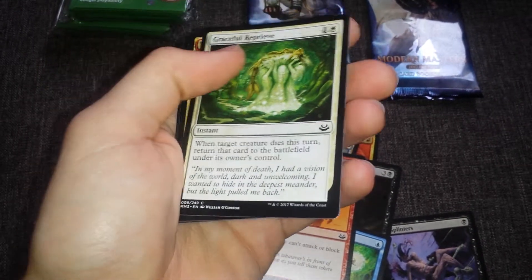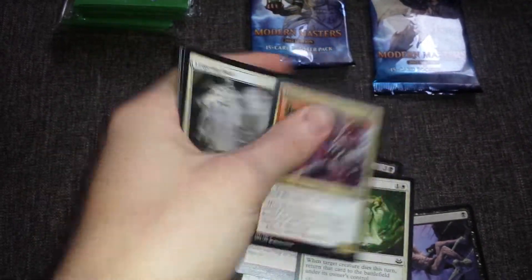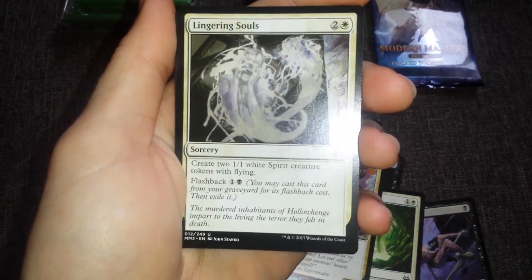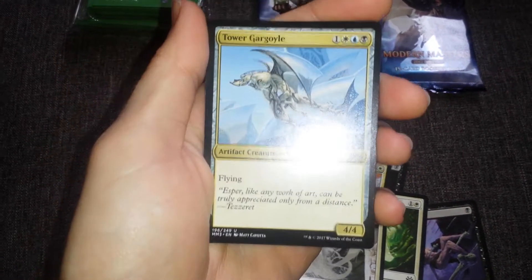Graceful Reprieve - when a creature dies during this turn, return that creature to the battlefield. Green-White Elf deck. Getting to the Uncommons now: Thundersong Trumpeter, Lingering Souls, Tower Gargoyle. I just bought one of these off my friend Seth not long ago.